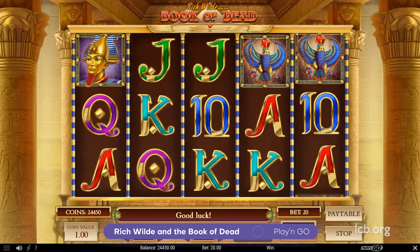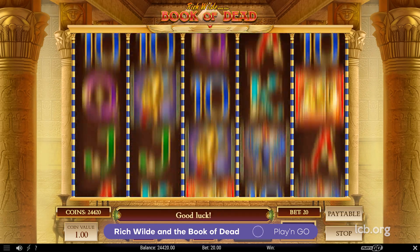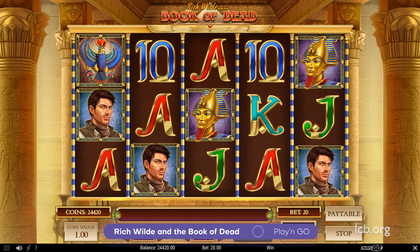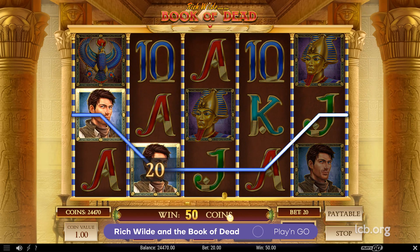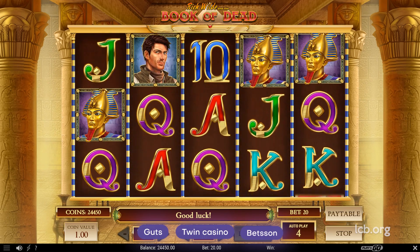Presented in a 3x5 format, this game displays 10 lines, a payout percentage of 96.21%, and a chance to win up to 250,000 coins. Head to Twin Casino, DICE, or BetSend to try your luck in the legendary Book of Dead.